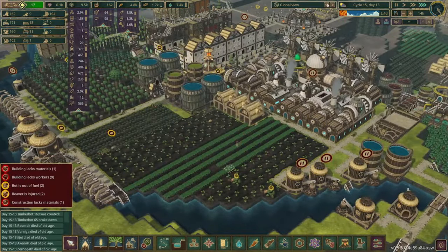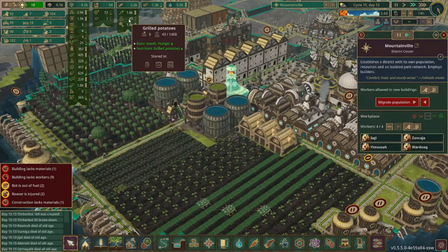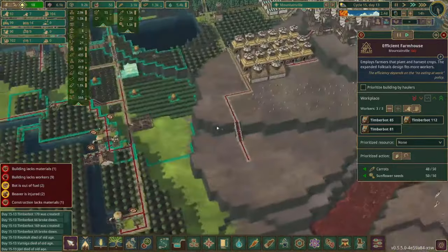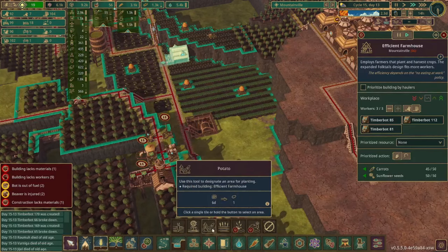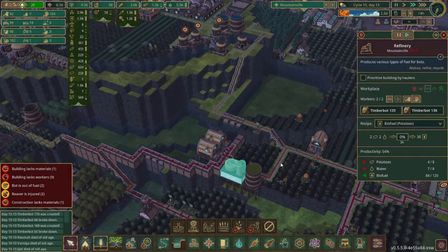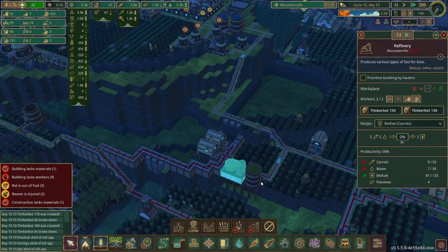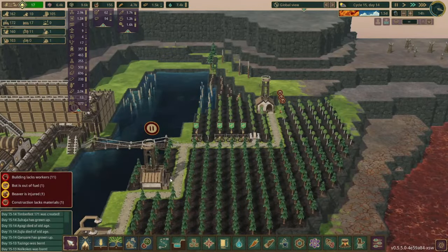We'll do a resource check. It does look like we have slightly less food than we did before - we don't have as many grilled potatoes, which means I think we should start expanding some of our farming area. This goes all the way over here so we might as well plant some more potatoes. We can switch one of these biofuels - we'll do this one, we'll switch it to carrots since we have quite a bit of carrots. And I think that should probably help our potato situation a little bit.